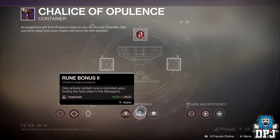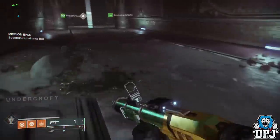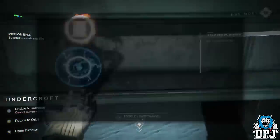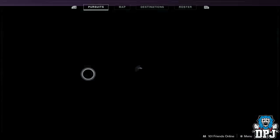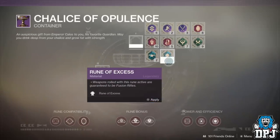So fill your Chalice with runes, run the Menagerie, open that chest at the end and get one rune back. Here's the point of this video: if you run the Menagerie with only one rune slotted, it guarantees you to give that one rune back. This means you can farm for infinite loot from the Menagerie chest without ever losing your rune.